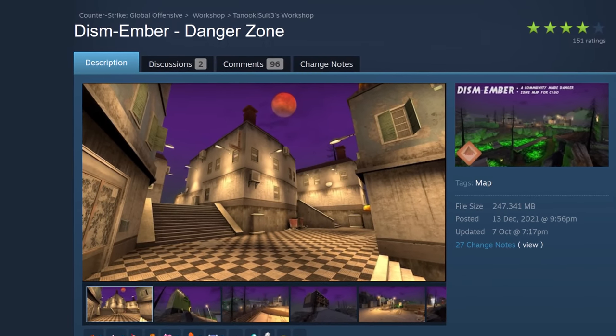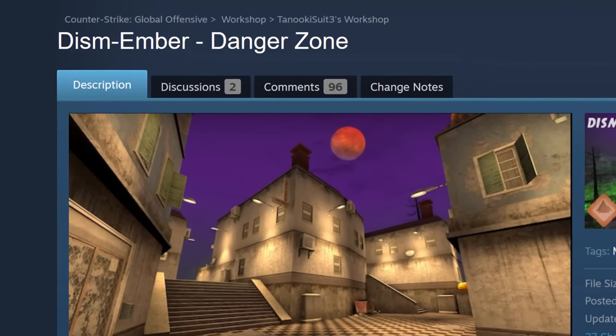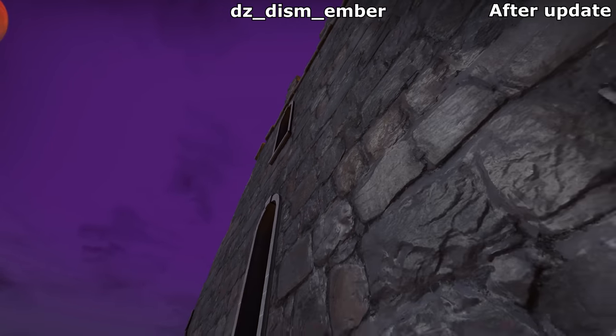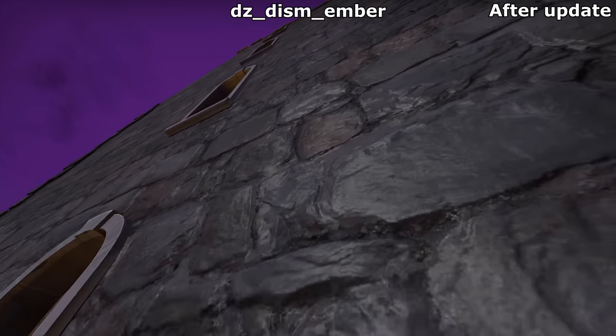They also wanted to temporarily change the map's name to Dissen Ember, but unfortunately it has remained membered. So that's the visual overhaul, but the map itself has received some improvements as well. They found a way of making the stones on the castle look shinier, and it looks really good — almost Source 2 levels of good. Makes me want to lick it.